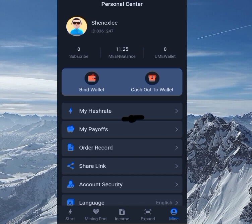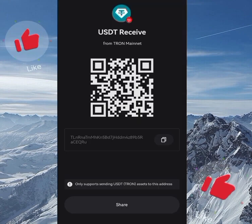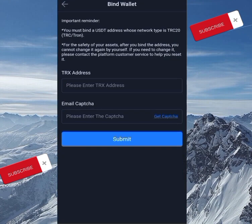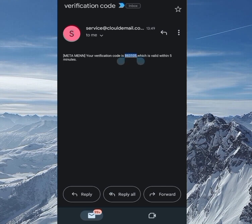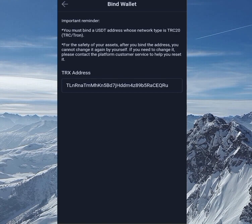Coming down to the Mine section, the first thing you do is bind your wallet. You need to enter your USDT TRC20 wallet address here. Go to your preferred wallet, copy your USDT TRC20 address — note that you won't be able to change it later without contacting customer service, so make sure it's the correct one. After pasting it, click Get Captcha, go to your email to copy the captcha code, paste it, and click Submit.